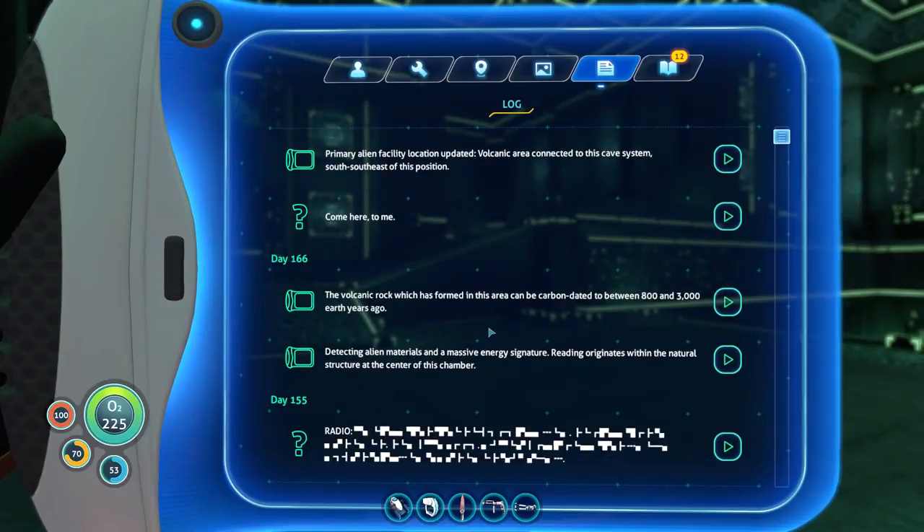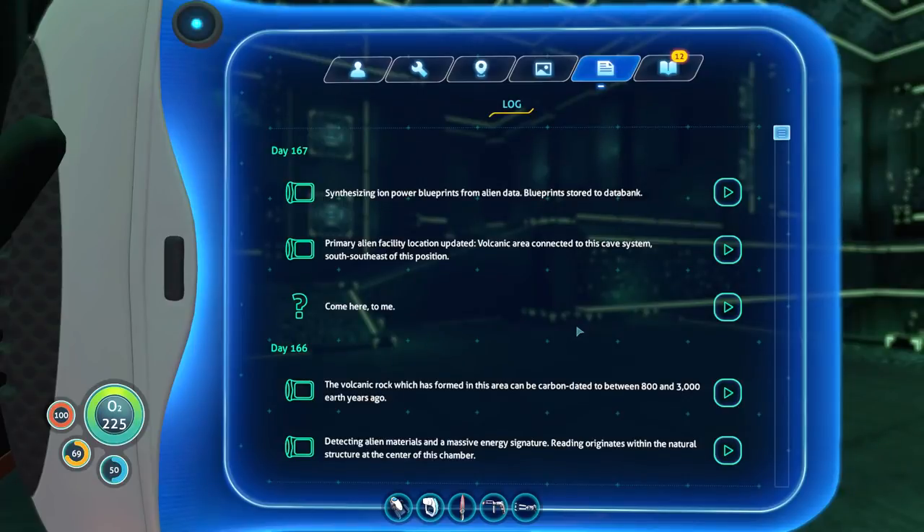I was trying to go through the notes to figure out what they mean here. It's significant. The volcanic rock which formed in this area can be carbon dated between 800 and 3,000 Earth years ago. That's a nice reference to how volcanism works — it's all new rock, which is significant. By rock standards, that's incredibly young rock, because it's all volcanic. A lot of the oldest rock on Earth is actually on the continents — it's all uprisen. I know that much of the ocean floor is often almost homogenously basalt, and it moves quickly.